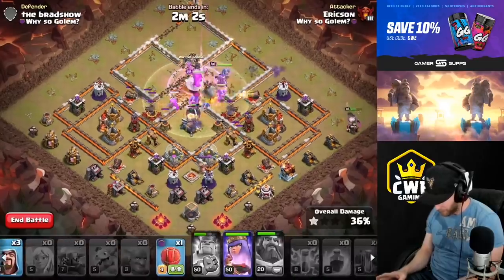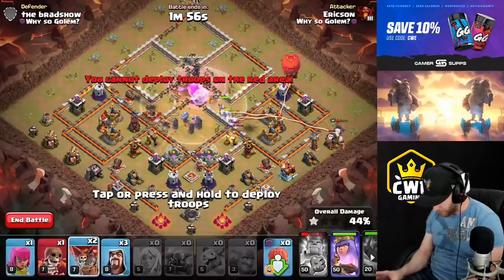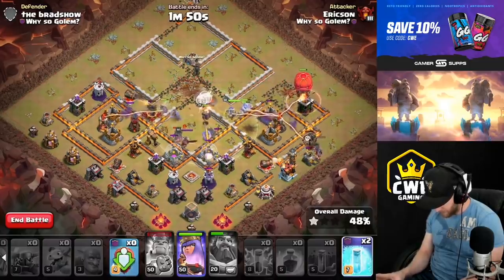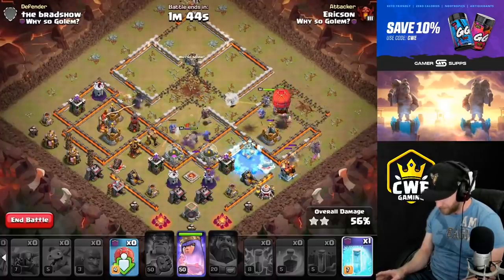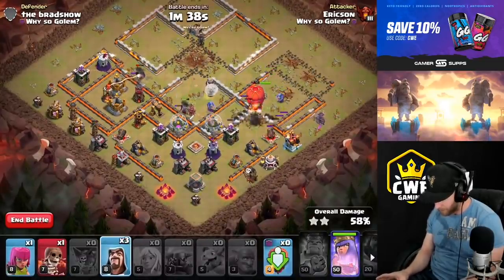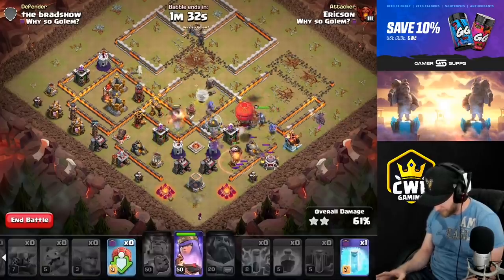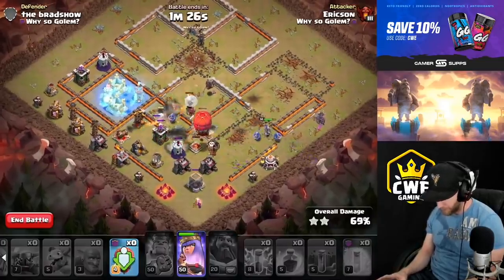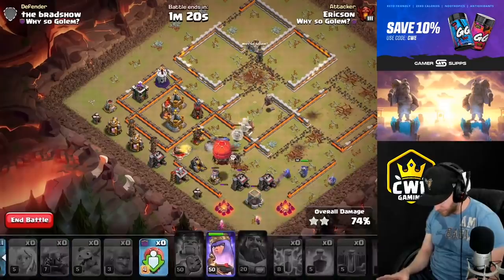We've got another super wall breaker - let's pop that king, get our rage down as we go into the core of the base. We never have to deal with the CC because it's already destroyed. We'll pop the warden and use the freeze - I meant to have extra rages but we'll use that. We'll send in the stone slammer to work along that edge, maybe dropping a couple balloons. Healers are getting targeted over there so we'll freeze that to protect them.